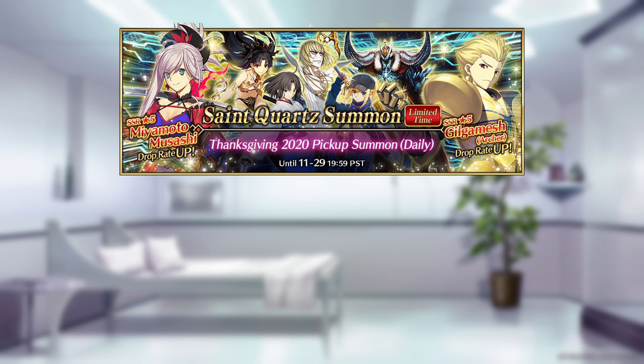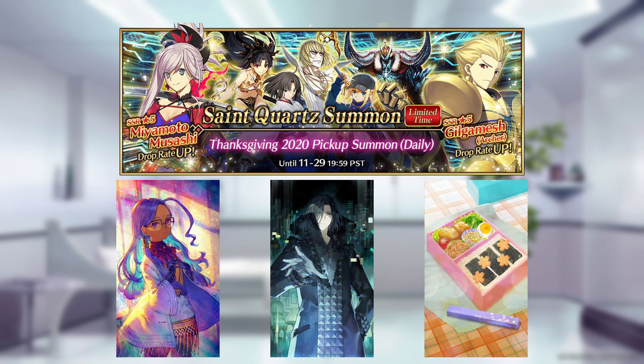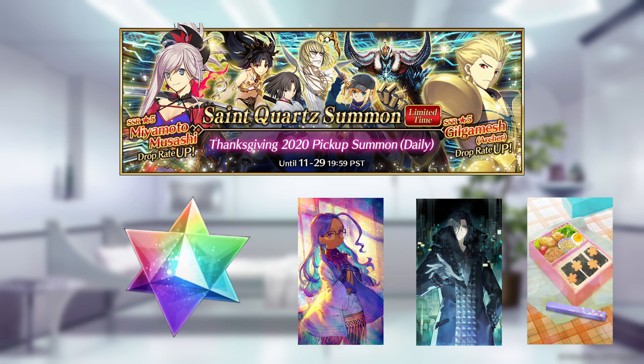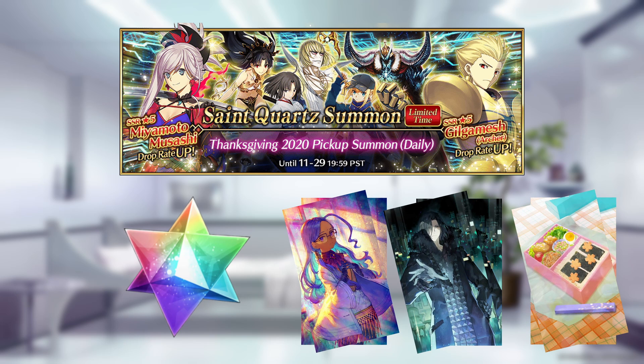For the Thanksgiving 2020 banner, the chances for certain craft essences were lower than they were supposed to be — specifically, Child of Atlas, Cleaner, and Sakura Special Bento. The devs compensated players by refunding 10% of the quartz they spent on the banner, one copy of each of the affected CEs, and additional copies proportioned to how much they spent.